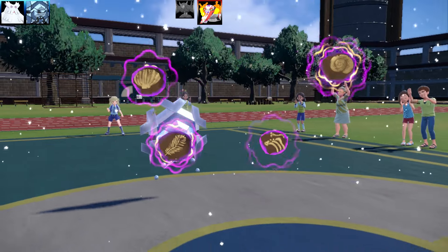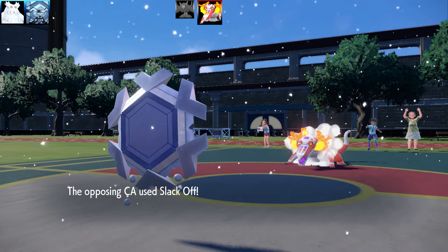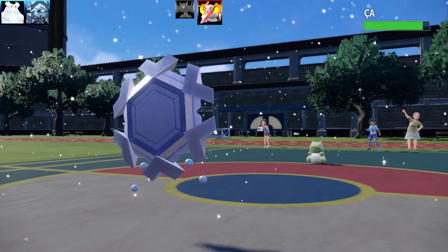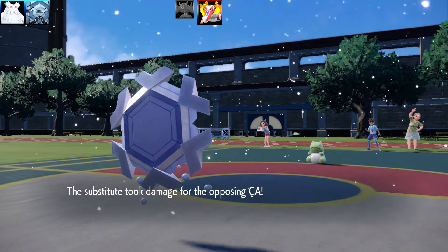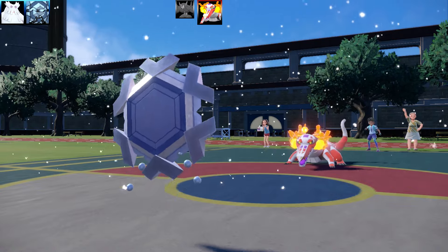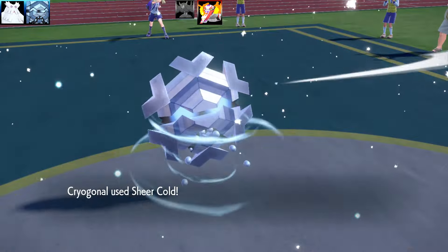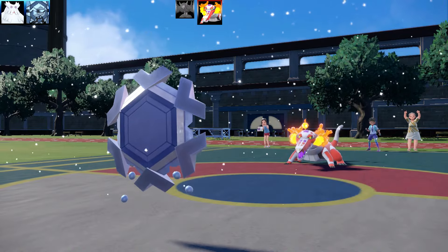Next Pokémon is Skeledirge - a good counter with Unaware. They set up a Sub which is great against Sheer Cold. I use Ancient Power but even if I get a boost it won't matter thanks to Unaware. They go for Slack Off behind Subs. I need to hit them with Sheer Cold when there's no Sub. Cryogonal eats their move like a snack, Sheer Cold lands again! Getting rid of Grimmsnarl and Skeledirge makes this battle exciting.